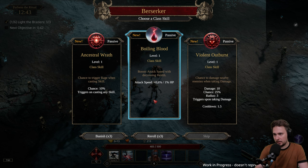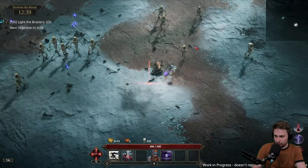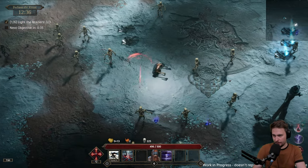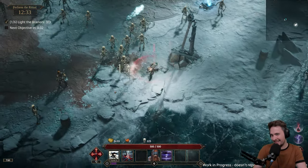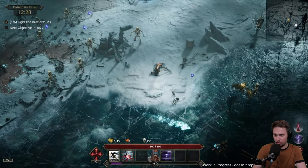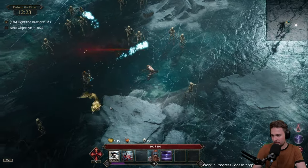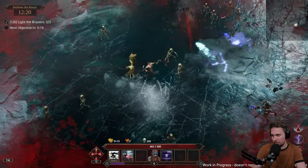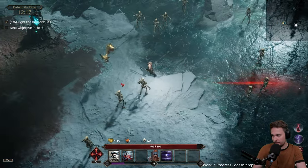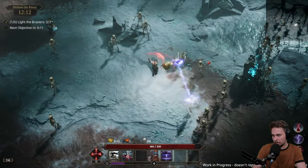Attack speed increase for missing health. Our HP will go down eventually, so this is kind of like an investment - right before I die, I will just smash everything around me super fast. I don't know if that will help. This small little bugger just chasing me all the time. You need to go the other way! Oh, he got stuck - good for you.